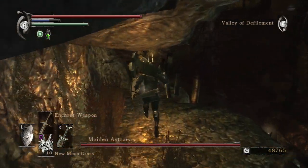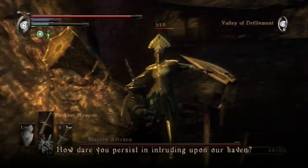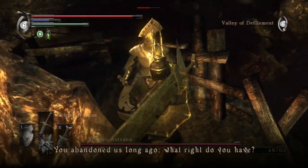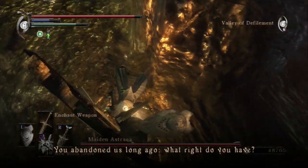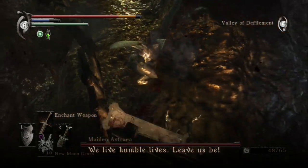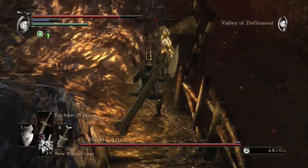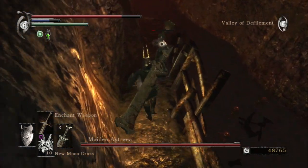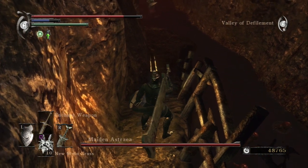The easiest way to go about this fight is to simply parry him over and over again. As you can see, he does a lot of damage. Even if you partially reduce the damage on a missed parry, you're still going to take some heavy hits and get knocked down.